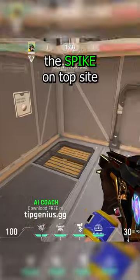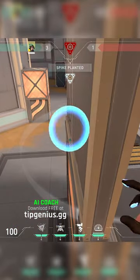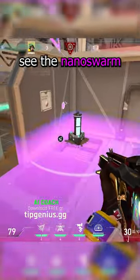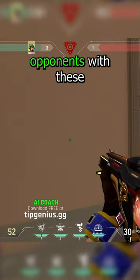For B site, plant the spike on top site. Then go on the left and left-click your nanoswarm at this platform. Fall back to main and wait. Similarly to before, when enemies go to defuse they won't be able to see the nanoswarm, which will delay them extremely much. Have fun tilting your opponents with these.